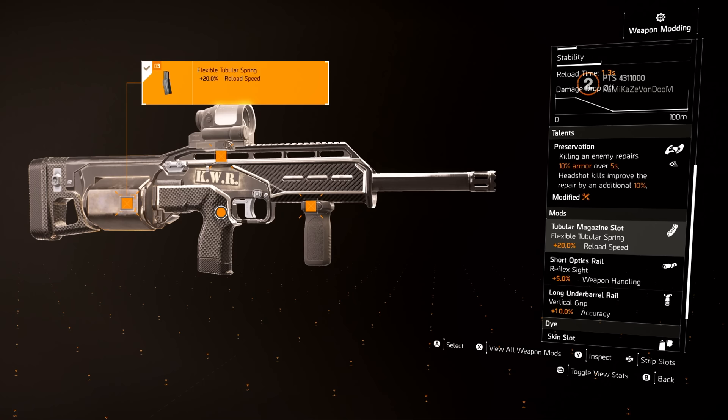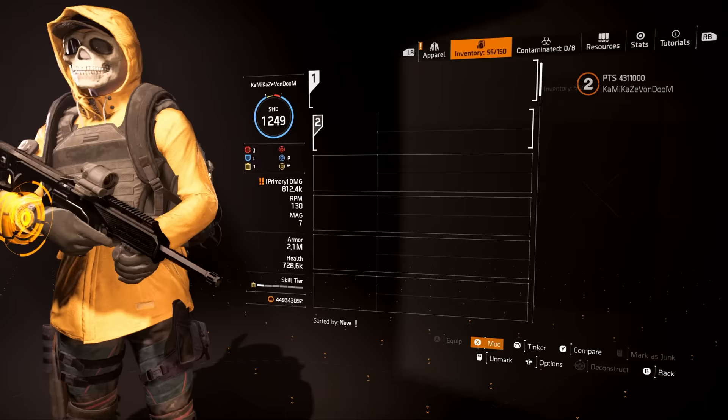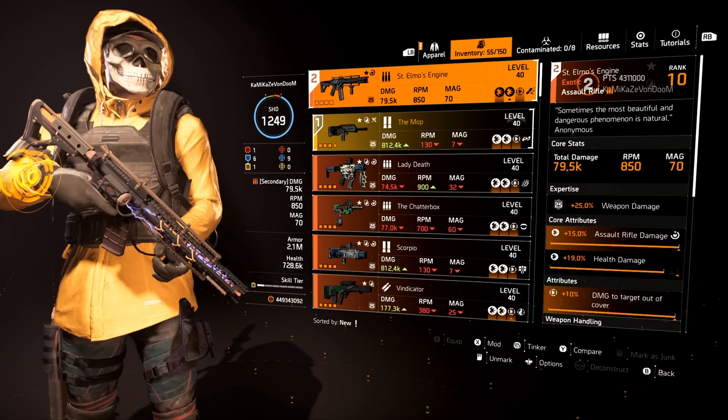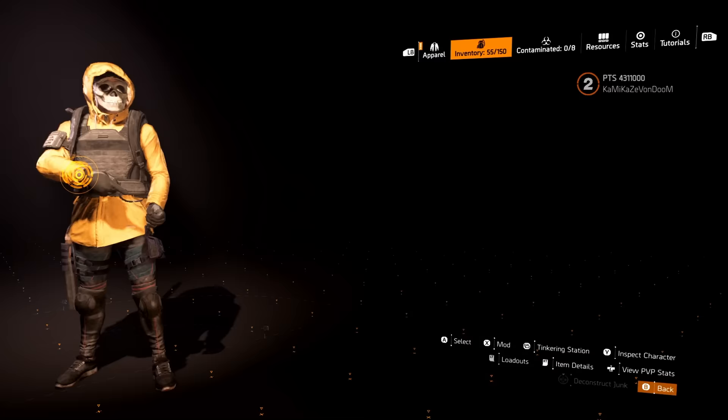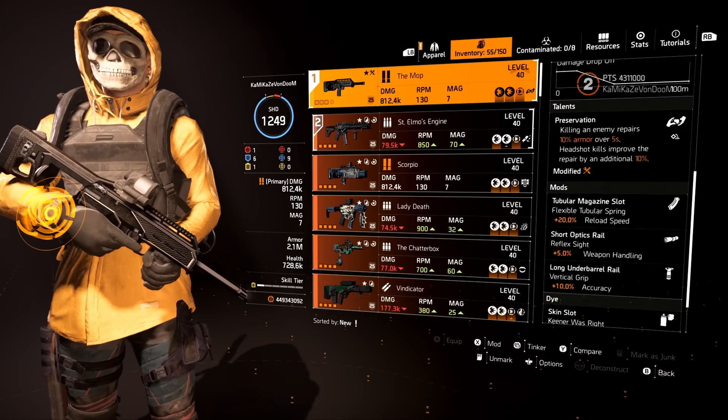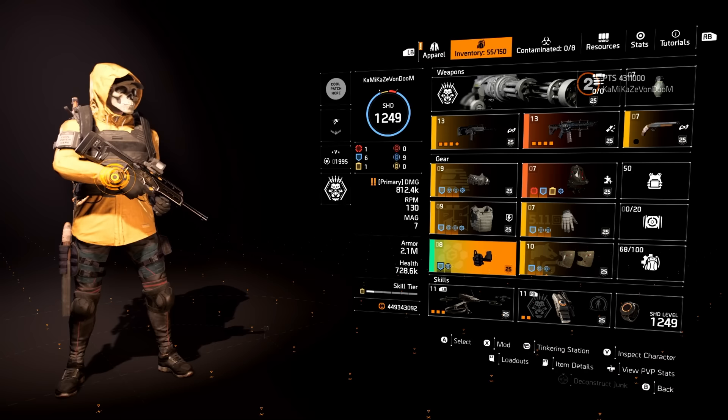If you get a headshot kill with the MOP you get 98% of your armor back — technically 97.6%. I'm pairing this with the Saint Elmo's: I'll start with the Saint Elmo's to get the enemy's armor down, then switch to the MOP for the armor on kill. I also have a backup boomstick with Preservation. It's all about the MOP — 10% armor on kill plus an additional 20% if you get a headshot kill with Preservation.